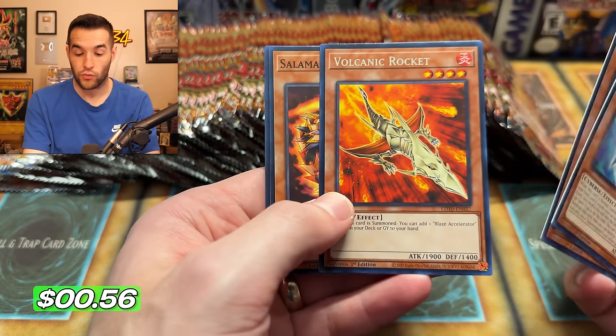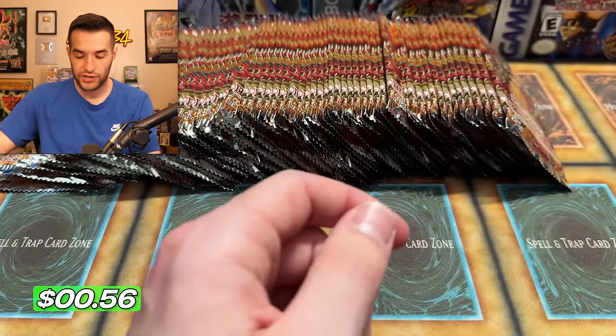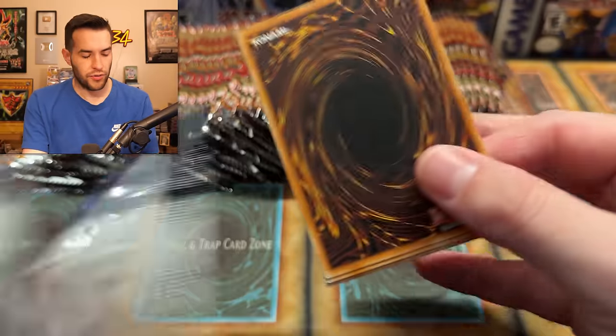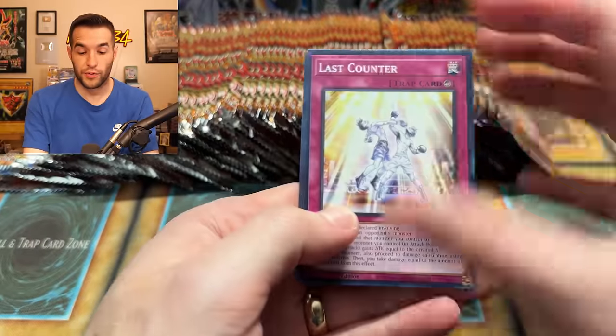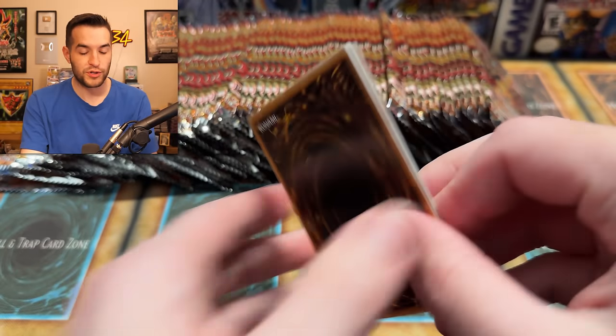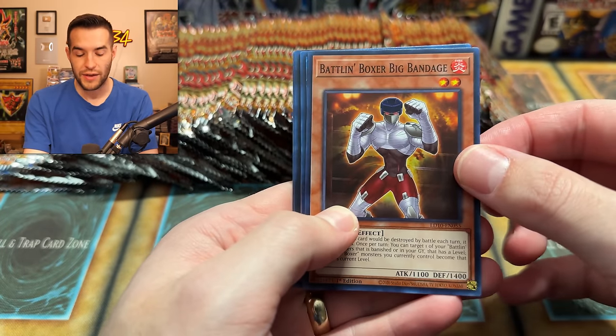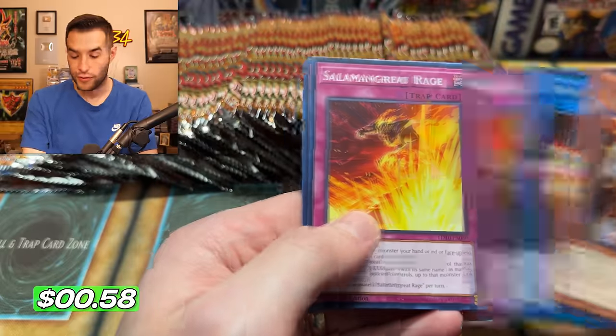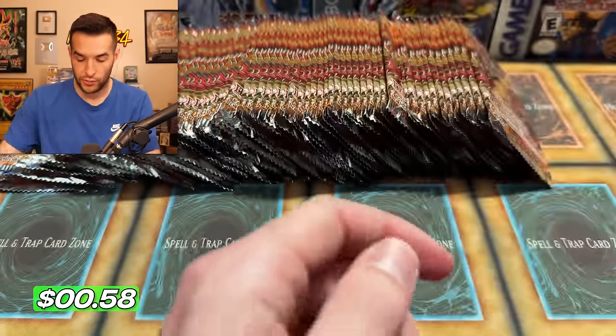We've got Foxy. We have Volcanic Rocket — that's a nice reprint because the Secret Rare from Force of the Breaker is pretty expensive, like a hundred bucks. I don't think they ever got a reprint. We got a Revive and Blaze Accelerator — good to see that, a common in Force of the Breaker as well. We have Salamangrate Almirage and a Volcanic Inferno. Another super — so you get a rare and a super when that happens.